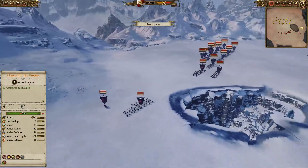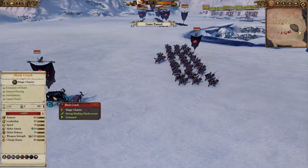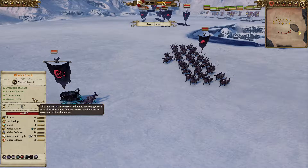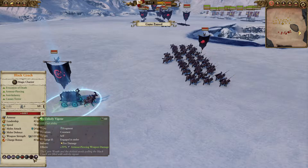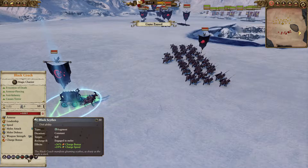A few surprises here to come today. In the backline we do have three units of cavalry, one being the Black Coaches, which is one of the heaviest models in the game — very difficult to stop. It has its three abilities: Black Nimbus, Unholy Vigor, and Black Scythe, all of which are recharged if engaged in melee.